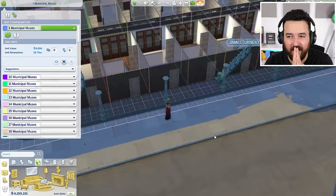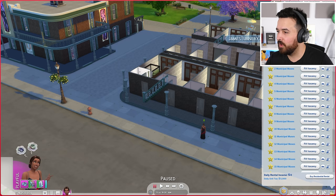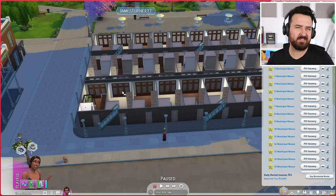Here we are. It says I have a hundred units — wait, are we missing a number? I literally just counted them all, there's only 99. But maybe it counts the shared space as a unit. Whatever.